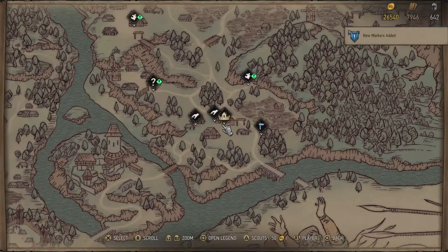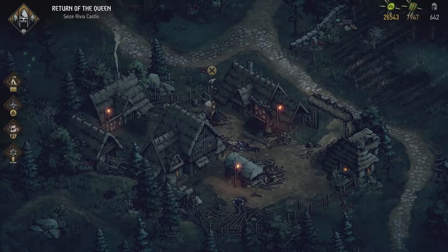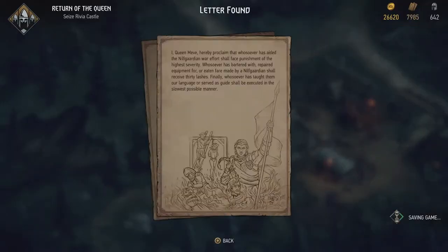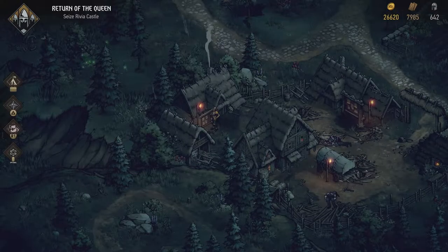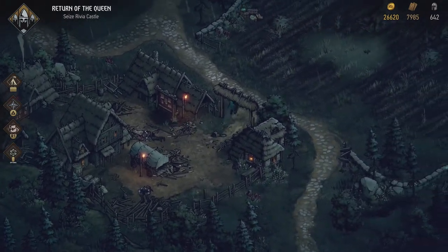Another propaganda notice: 'I, Queen Meve, hereby proclaim that whosoever has aided the Nilfguardian war effort shall face punishment of the highest severity. Whosoever has parted with or repaired equipment for Nilfguardians shall receive thirty lashes. Whosoever has taught them our language or served as guide shall be executed in the slowest possible manner.' I think they're putting it on a bit too thick — most people will realize this is not the case.